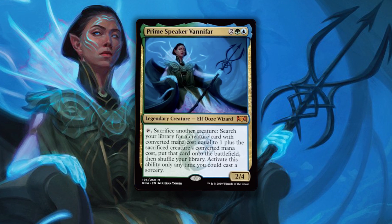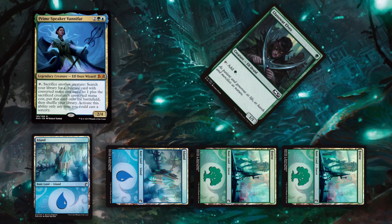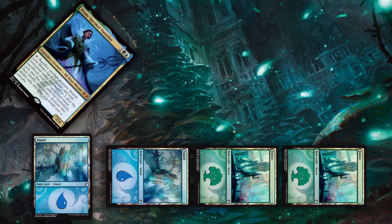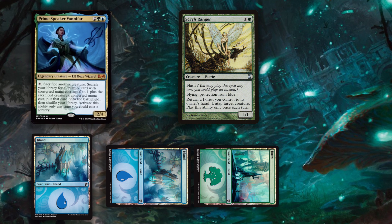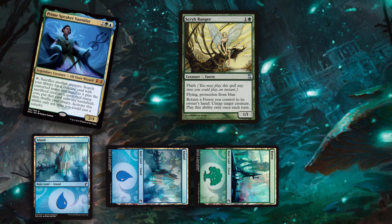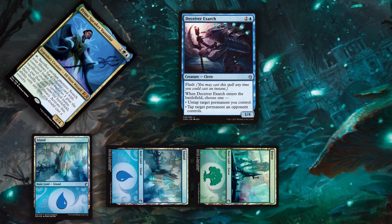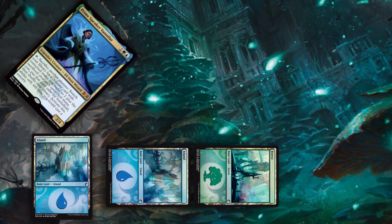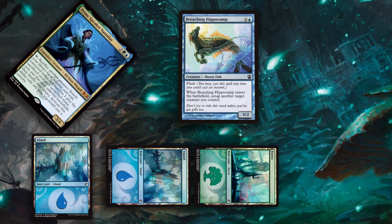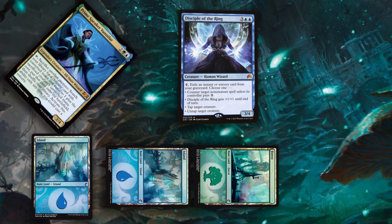Hope you're ready to climb a ladder of creatures! Let's say we get the Prime Speaker onto the battlefield and ready to go. We sacrifice a Llanowar Elves to go grab a Scrib Ranger. Then we can return a Forest to our hand to untap the Prime Speaker — that's convenient. Then we tap her and sacrifice the Scrib Ranger to grab Deceiver Exarch. Exarch enters the battlefield and untaps Vanifar. So then we sacrifice the Exarch to get Breaching Hippocamp, allowing us to untap Vanifar.